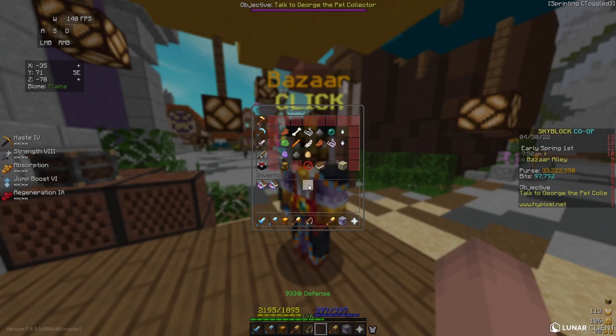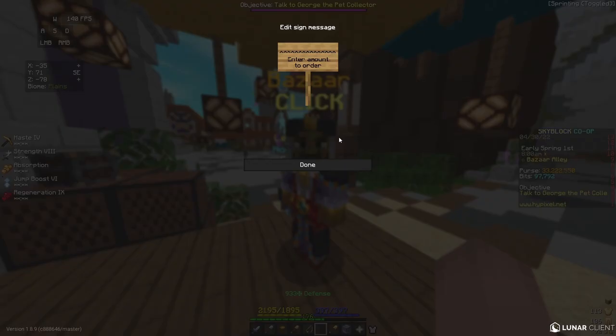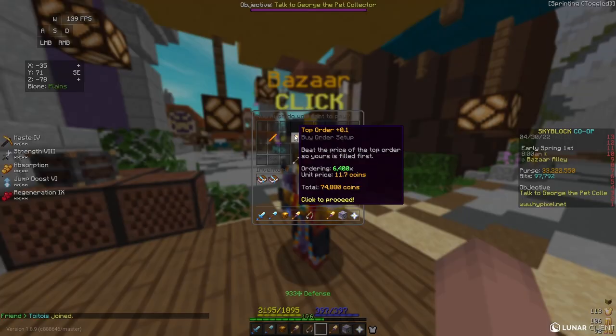For my next flip, I'm going to go to the combat section, go to blaze rods, and put in a buy order for 6,400 blaze rods. This costs me 75,000 coins.